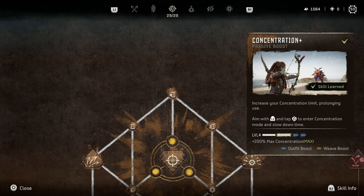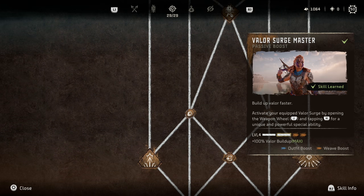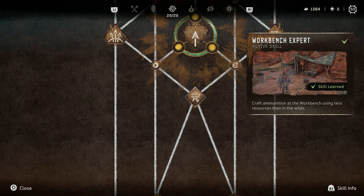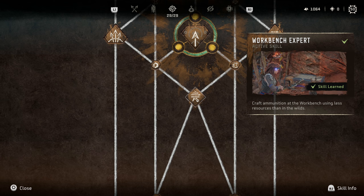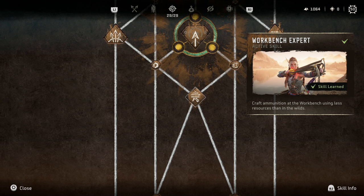Moving into the hunter tree, there are quite a few things worth getting. This tree covers hunter bows and bolt blasters. First up is Valor Surge Master — and it appears twice in this tree. Valor is your ultimate ability; each tree has different valors ranging from super defense to big damage to invisibility to AOE machine hits. Regardless of which valor you pick, Valor Surge Master is a necessity in my opinion because it effectively doubles your valor buildup, which is huge. Another key perk is Workbench Expert — it cuts roughly a third of the cost when crafting at a workbench. So if you're making blast lances or blast spikes and you'd normally need nine of a resource, you'll only need three. Combined with shelters in the wild, you can craft everything a lot cheaper.